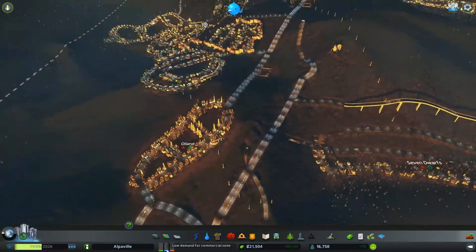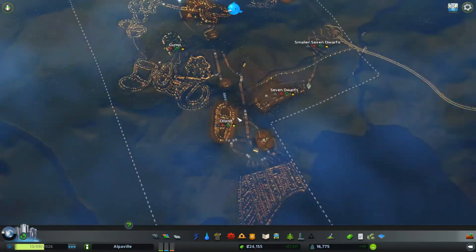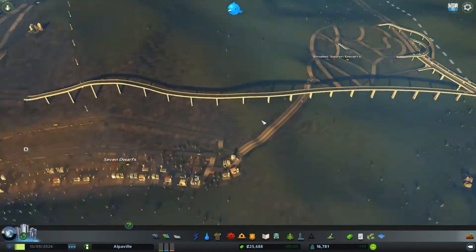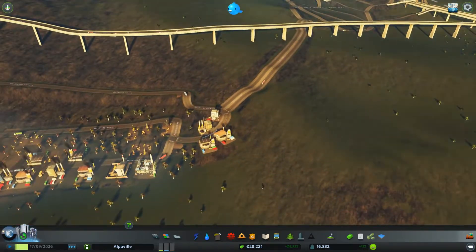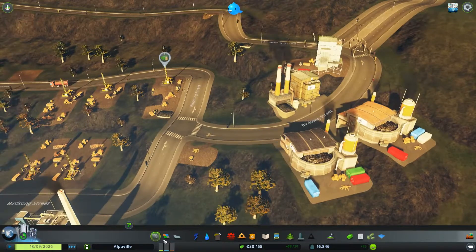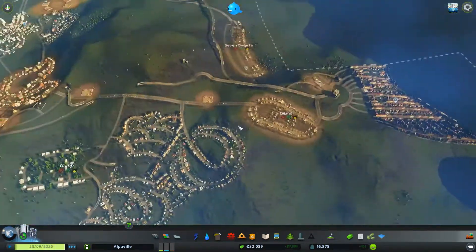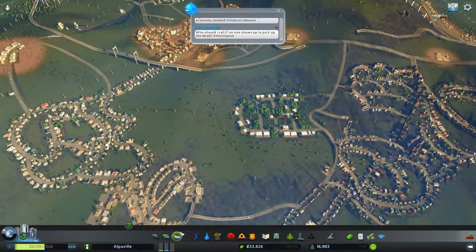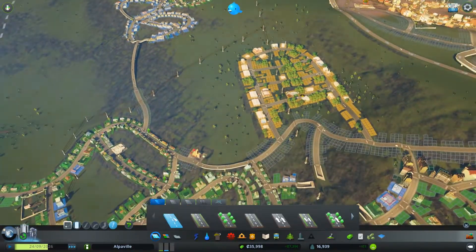We have a bit more demand for commercial now - probably because a lot of people have jobs, which is good. We could build more industrial and get more people interested in getting jobs. We still haven't filled up all of our plots here, so we need more people living here. Building around this area seems good as well. It's very hilly which is obviously our main issue with building here, but let's build past the fire station.